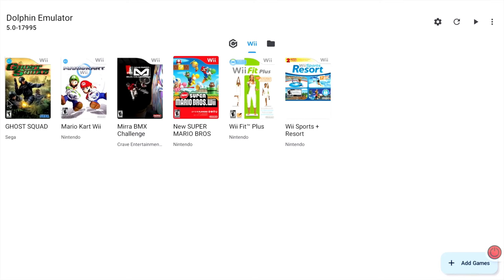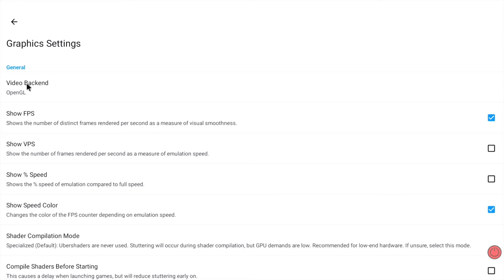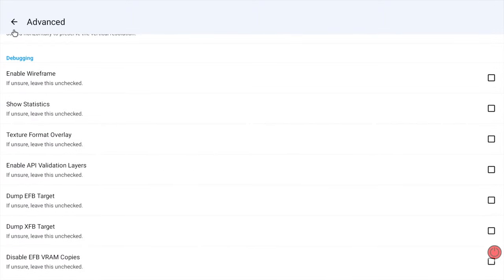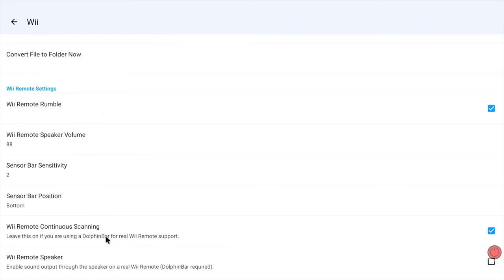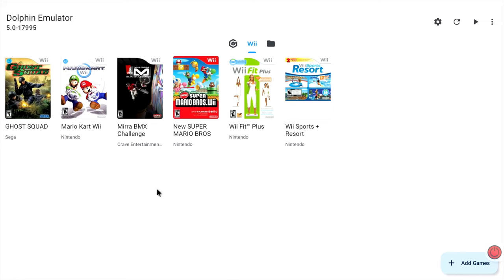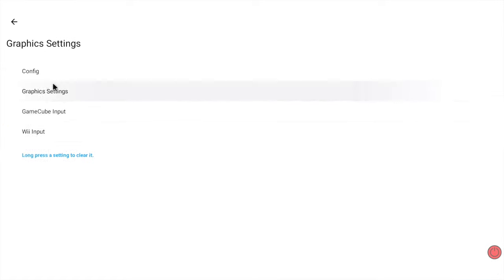I just realized the settings were wrong - if I go into settings, I don't want to be on OpenGL, I want to be on Vulkan, because Vulkan in my tests performs better on every game I've tried on the Wii. Another setting I had to change is under Config, then Wii - if we scroll down, Wiimote Continuous Scanning. If you don't have that on, it definitely forgets the Wiimote. I managed to shoot about a quarter of the video on OpenGL and was trying to figure out why performance wasn't as good - that's why. So let's quit out, save those settings, launch it again, and double-check under Graphics Settings - yes, Vulkan.